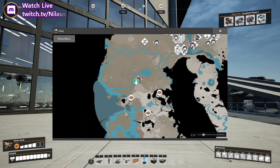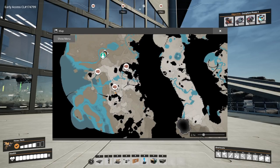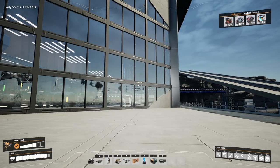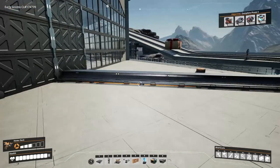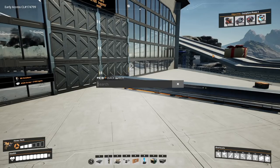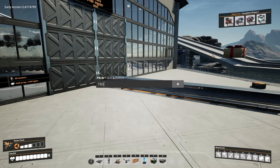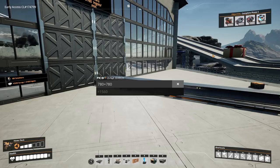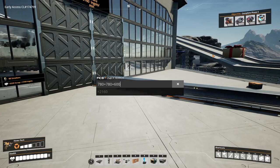On the map we have three different bauxite locations - this turns out to be a pure, a pure, and a normal. This is the absolute maximum I can get in this area. I don't want to build it so big that I can never really get done with it. With a Tier 3 miner, I can get up to 900, but the best belt is capped at 780 - so I'll have 780 plus 780 for the two pure nodes plus 600 for the normal.